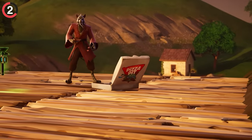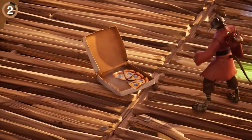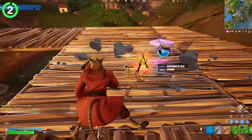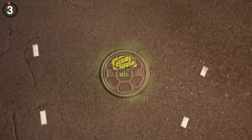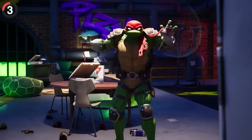Pizza Party is also back — you can't have the Ninja Turtles without entire boxes of pizza. You're most likely to find them on the floor, but for a guaranteed one, open a supply drop. Head to the Underground HQ and you'll find a new POI that is perfect for the Turtles.